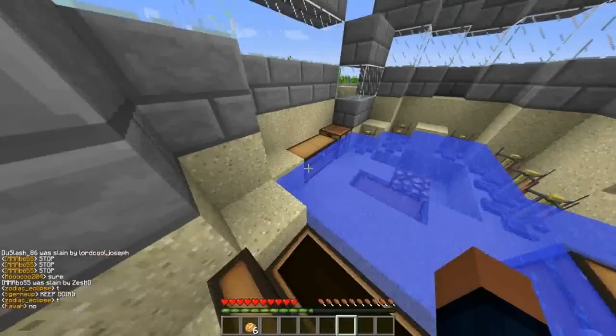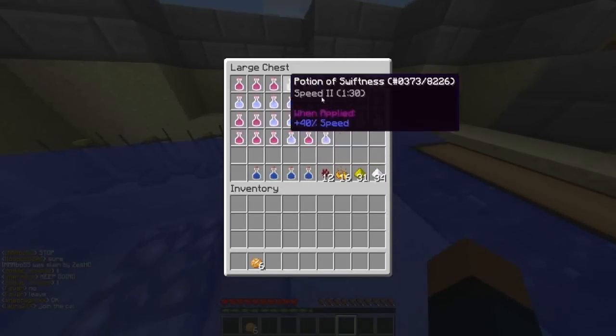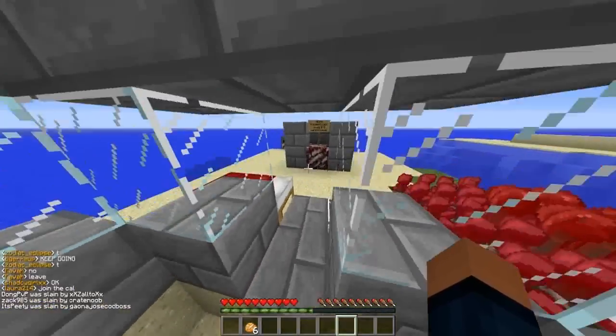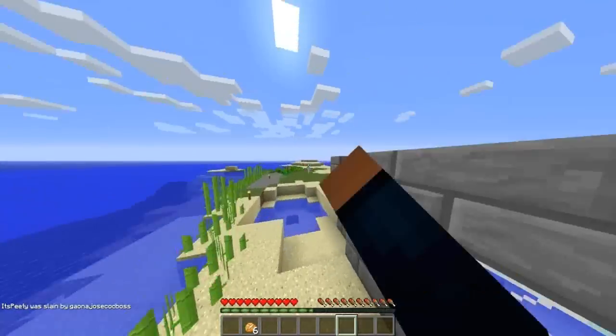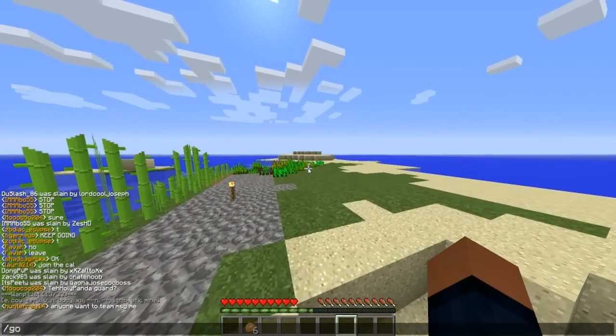Right here is our AFK Warp, as you guys can see. Nothing really in here except for pot stuff, cause we didn't make a pot bank yet. A bunch of like stone cooking for some reason, little farms in here.